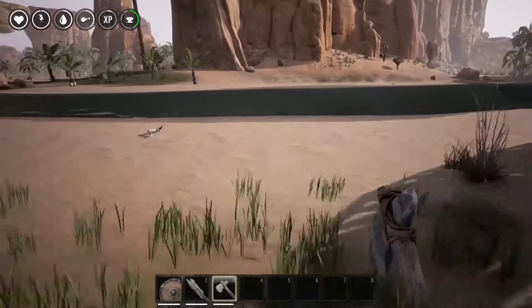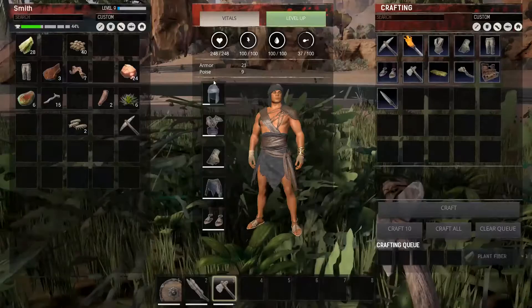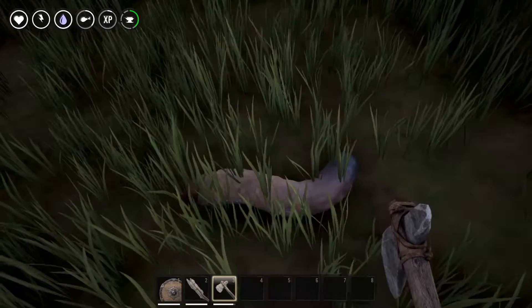To drink water you can go up to a water source and hit E until the water bar is full. For food you don't have a whole lot of options at first, but here are a few: while collecting plant fiber you can also collect some insects which are consumable and are better than nothing. Some more great things to sustain yourself are eggs — these will spawn every now and then — and fat grubs, which will just spawn on the ground in a few places.